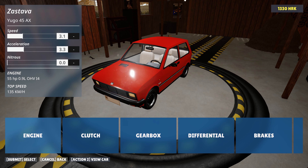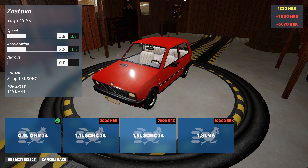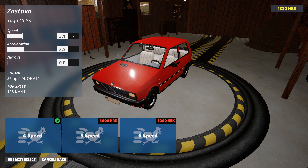First up, we've given the map a makeover. It's now round, and it rotates with the camera. This change gives you a fresh perspective on the Turbo Chicken world as you navigate through the chaos.